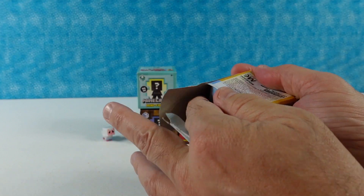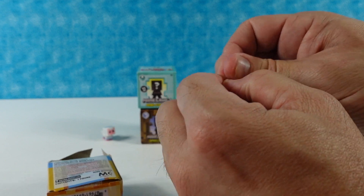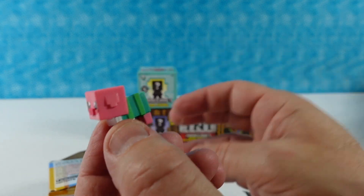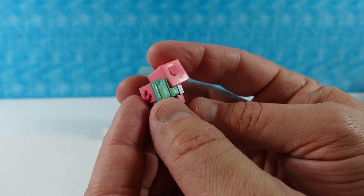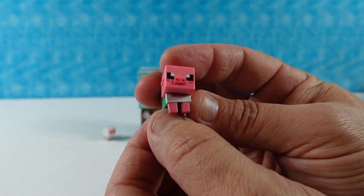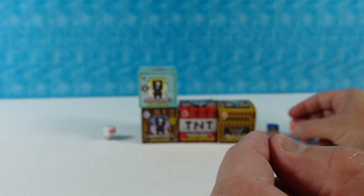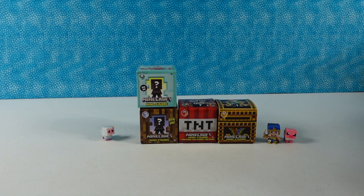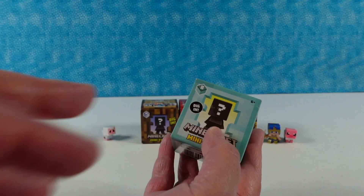I'll go ahead and open up series 18, the cute series. I have the pig — the pig in a sweater, or piggy in a blanket. It's a pink piggy with a green blanket. Very cute! Meanwhile I moved everything that was in the way and I still don't see that dropped figure — I don't know where it went.